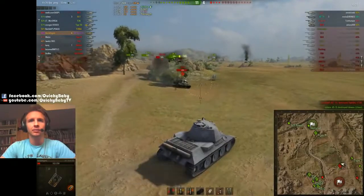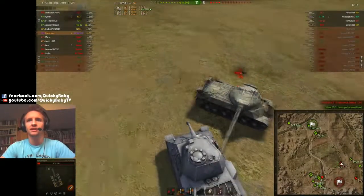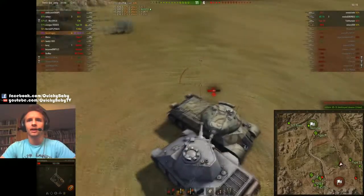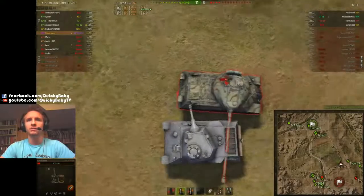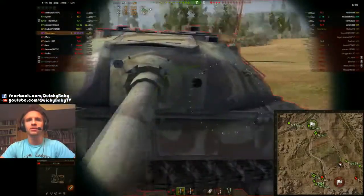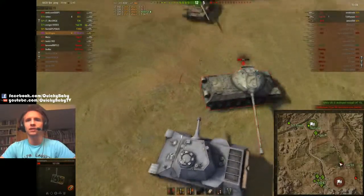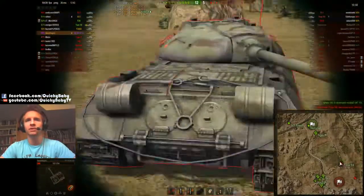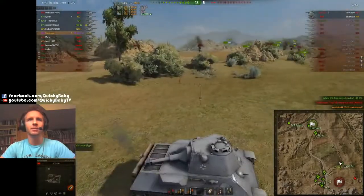Wow, this is looking like a pretty dodgy situation right here. I go forwards, juke him and put one into his side. You can see he was trying to ram me to death. Unfortunately the IS-3 has a very low profile and it's quite hard to get penetrating shots off, so I decide to reverse a little to get another shot into his side. He shoots me in the turret because he doesn't have much gun depression, and we're able to get a cheeky shot into the rear of his tank and take him out.